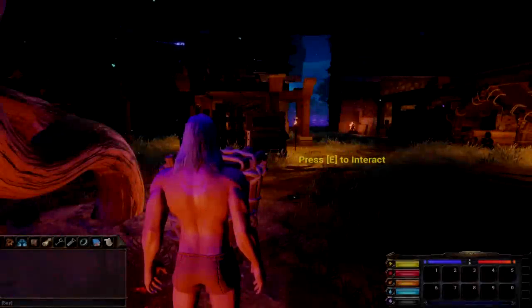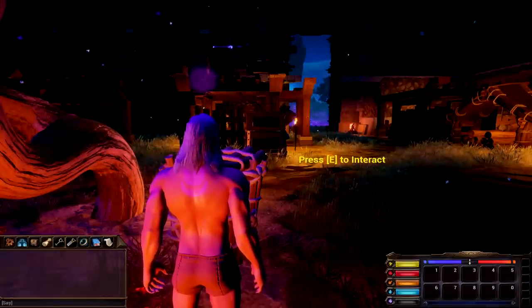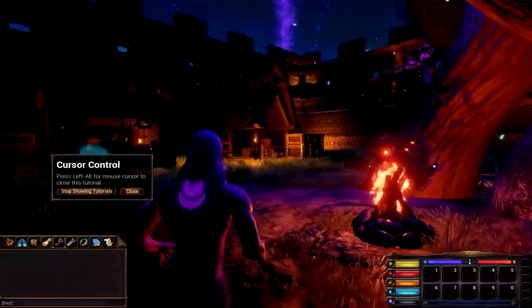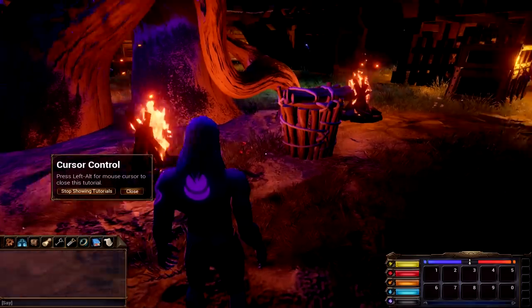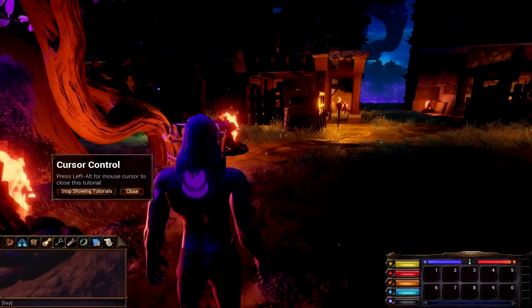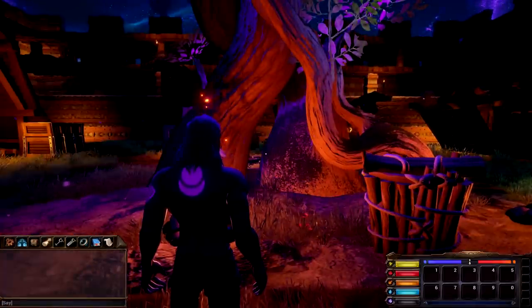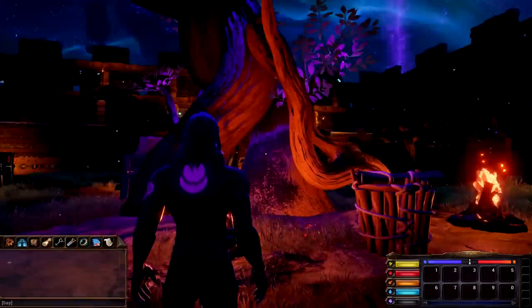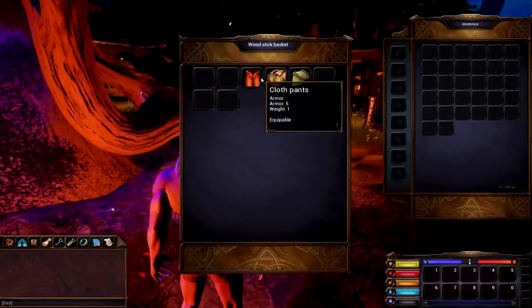Hello everybody, welcome back to another video where today we are hopping into Rend, an upcoming survival open world, kind of a little bit MMO-ish. I literally just hopped into the server, so I definitely wanted to show everything. We're already getting the controls pop up - press left alt for mouse cursor. We're gonna be learning how to play the game today. I got my hands on a pre-alpha key, so this is really like the earliest playable build, but already this is looking fancy.